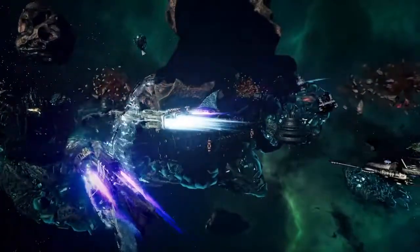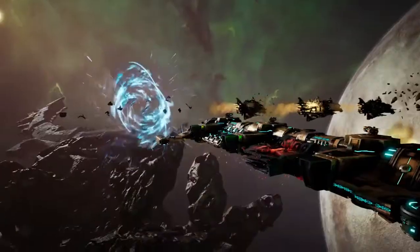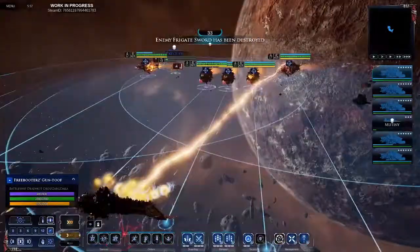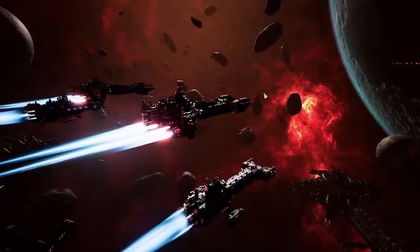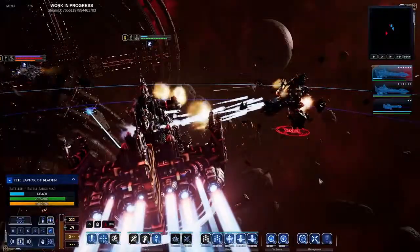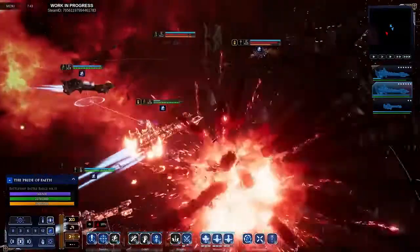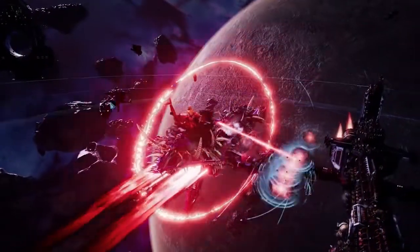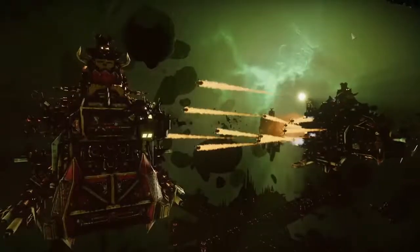Odds of survival falling — to the point where the Captain may mutiny against their Admiral and try to flee the battle. We must escape! Disengage! Crews can also be killed by boarding actions, fires, and the cold vacuum of space. This reduces the effectiveness of the ship, or even disables it completely, turning it into a floating hulk to be destroyed or reclaimed.